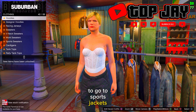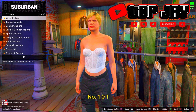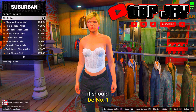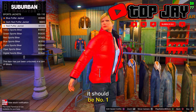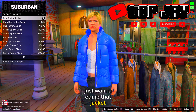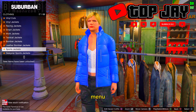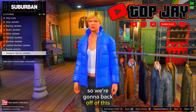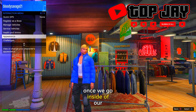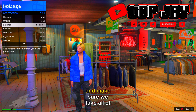Go to sports jackets and find the blue puffer jacket — it should be number 101. Equip that jacket. From here, bag out of the menu and pull up your interaction menu.